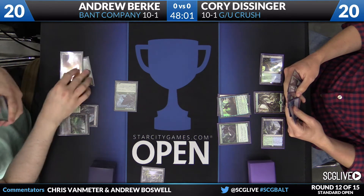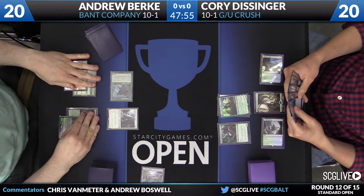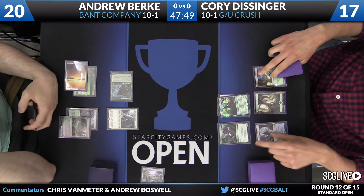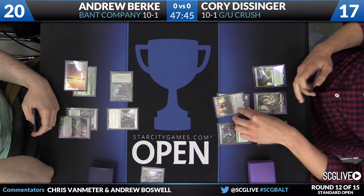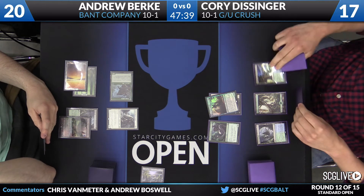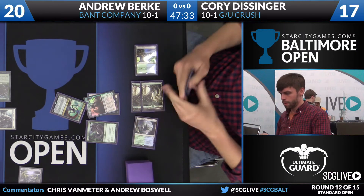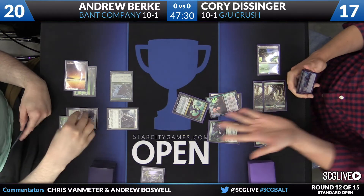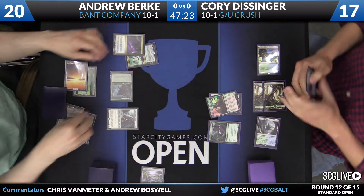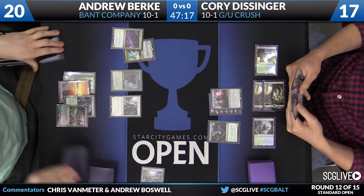Andrew is going to attack in with his Crowling Horde Howler, do three points of damage, and knock Corey down to 17. He plays a Thalia, Heretic Cathar, on the cheap — only costing two mana because of that Crowling Horde Howler. Corey draws for his turn. In a post-board game, Corey might worry about Negate or Clash of Wills, but considering it's game one, he can do Spell Queller. A Cura, Master of the Depths is going to be countered by Spell Queller, again on the cheap.